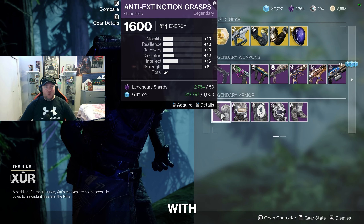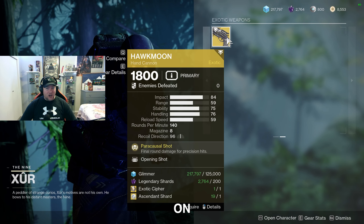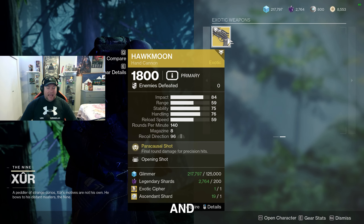Moving on down to the armor set — for the Hunter this week we're rolling with the Anti-Extinction armor set. I took a look at all the stats on everything and really it's not the best, it's kind of disappointing.